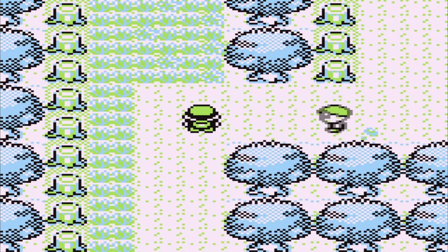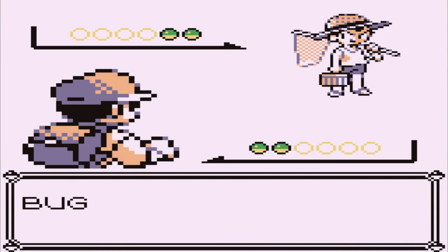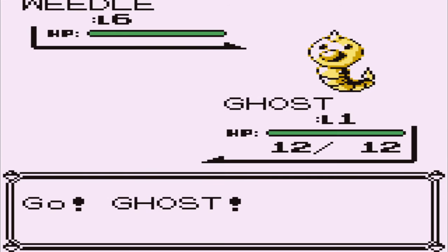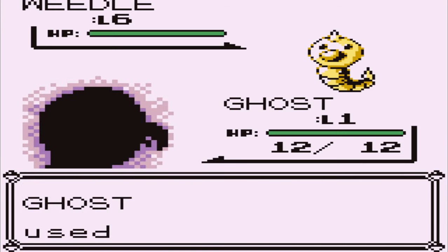Thinking that it's just going to be a hacked version of the game where you've got a Charmander, level 100, 99 Rare Candies, 99 Master Balls, and Mewtwo or whatever. But what he got was much, much more sinister.